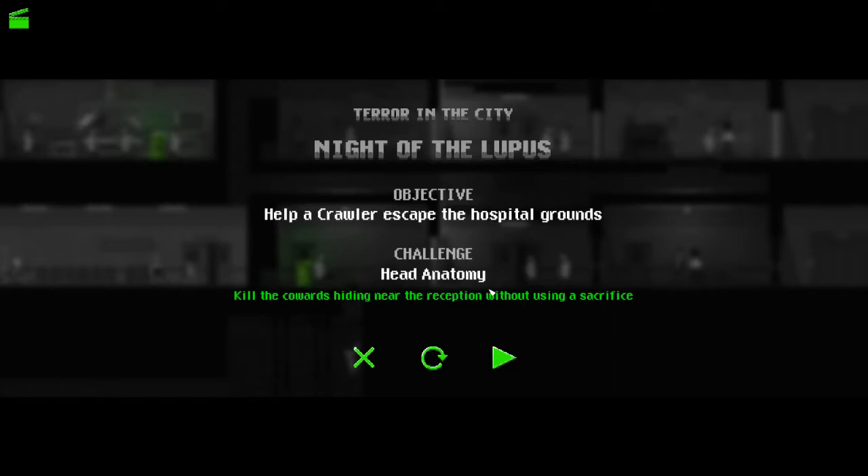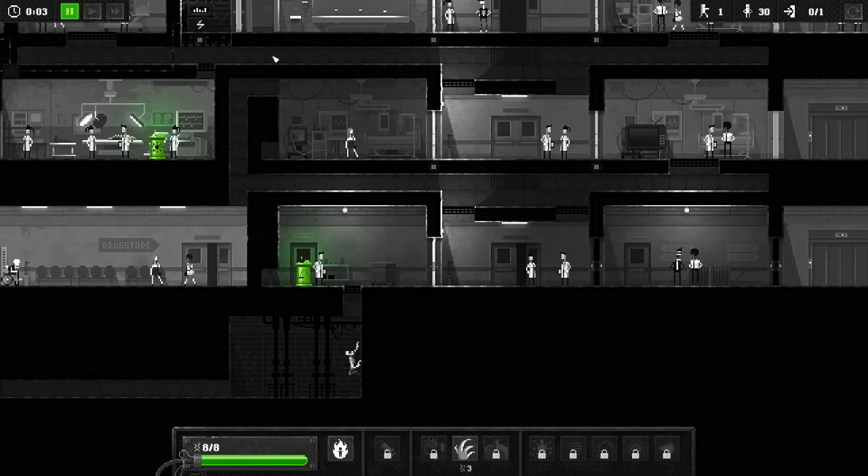Hey everybody, Hidden Object Guru here with another Zombie Night Terror Challenge Guide. This one for the challenge Head Anatomy: kill the cowards hiding near reception without using a sacrifice in the level Night of the Lupus. Cute horror reference there.